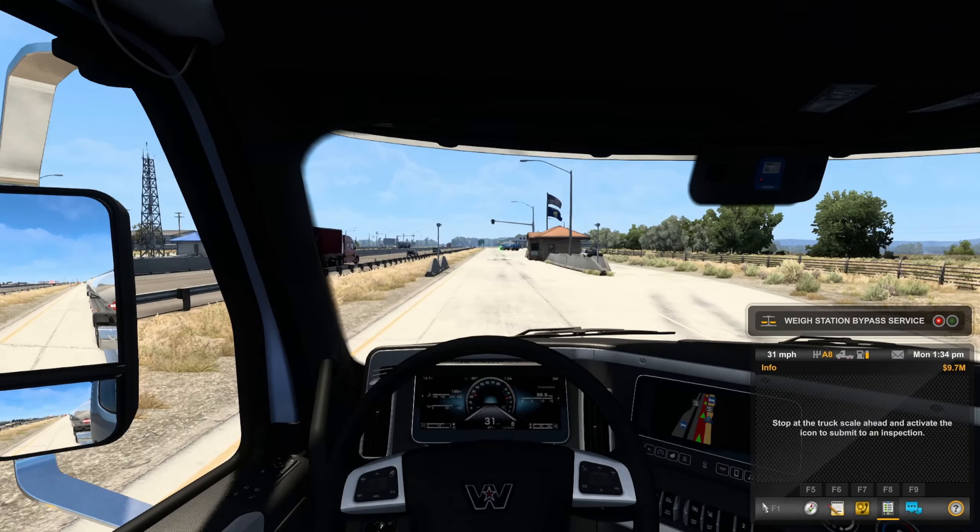We've got to pull in for a weigh station here — something we'll be doing quite a bit on the Montana DLC as we explore. Let's listen to the engine brake. Similar to other trucks running this engine, it's not the worst but it's not designed to be a brute engine sound — basically, it's not supposed to be a W900. That's the simple way to put it. 95,000 pound weight — oh, that is a heavy load.